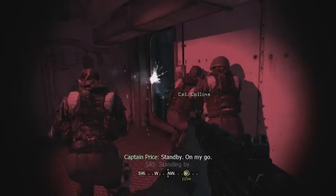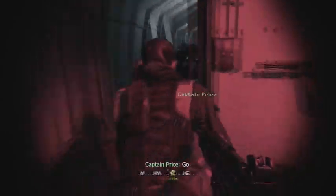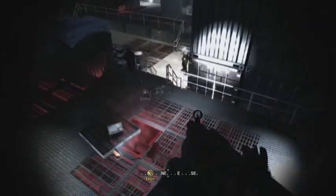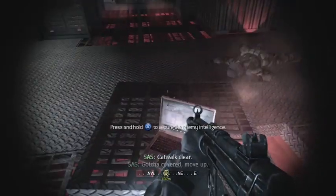The second one is going to be on the same level. This is going to be where Price flashbangs the door. So, once he flashbangs, you want to go out that door and you want to shoot all the enemies down there. And the intel will be on that table right to your left. So, you're going to pick that up.